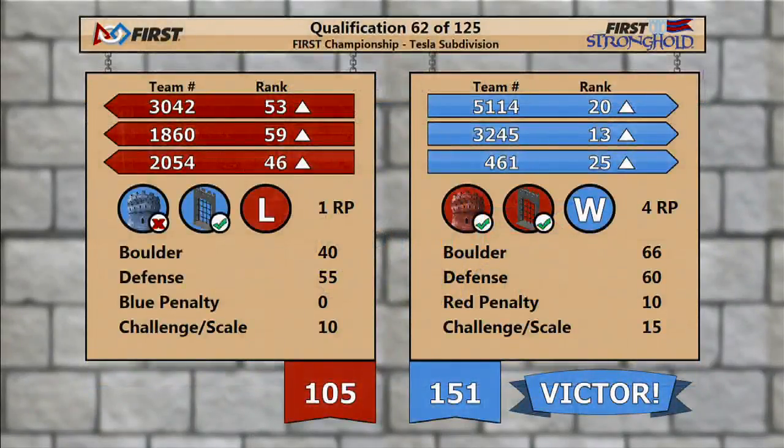Your final score shows a victorious Blue Alliance — 151 points. Red Alliance finishes with 105 points and a breach for one ranking point.